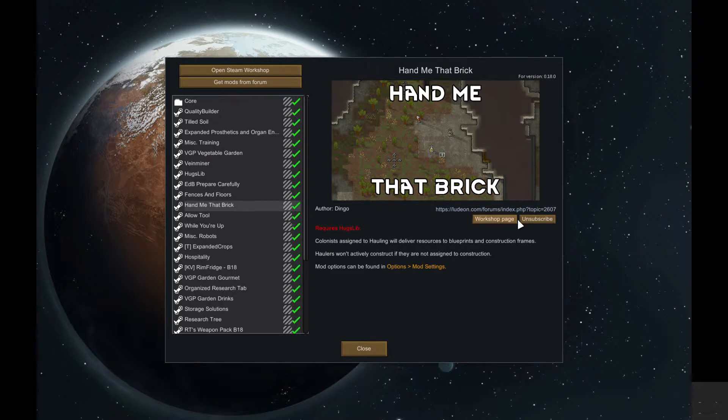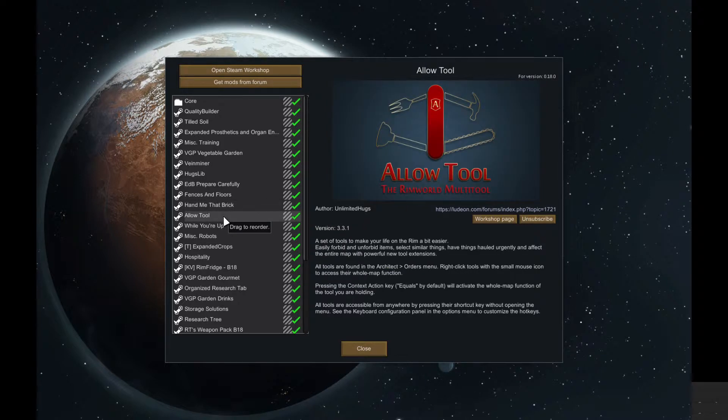Hand Me That Brick is very, very useful. The tool means colonists designated for hauling will deliver resources to blueprints — whoever's on hauling will drag anything you need to build something to that area. Whereas before, the guy who was constructing it would have to deliver it all himself. It just quickens everything up. The Allow Tool means anything on the map that's not selected to be picked up, you can just one click and it allows everything to be picked up, which is useful.